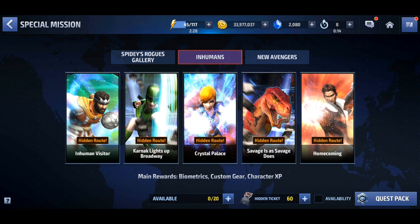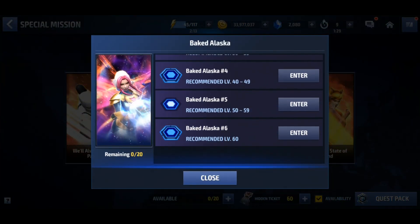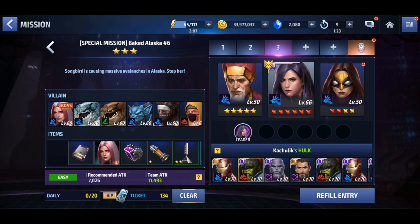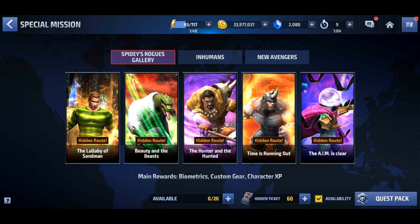I'm not using clear tickets for now because I'm trying to get Songbird to four stars - I'm close to reaching stage six in co-op play, which is the max stage. As soon as I'm done with that I'll start getting characters to six star and tier two.